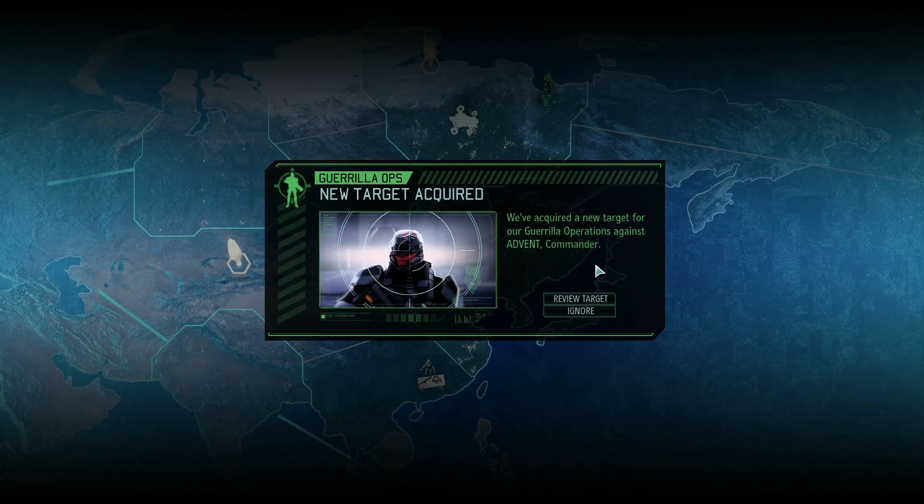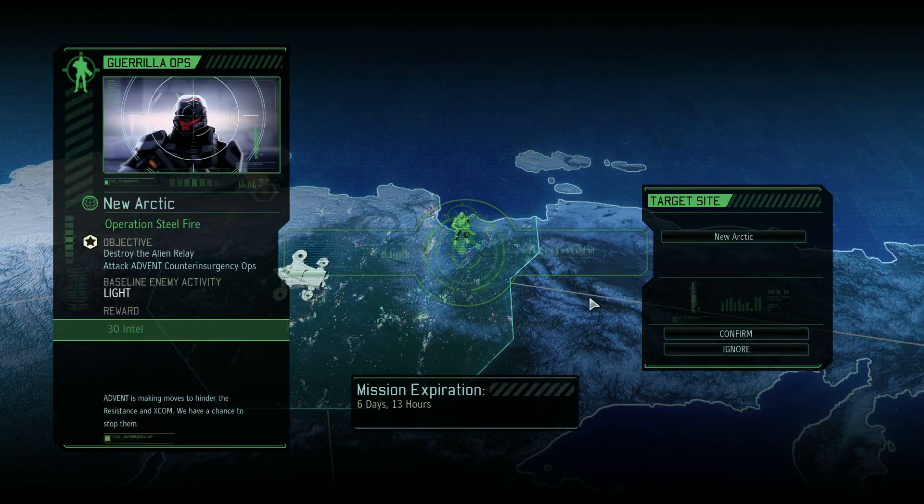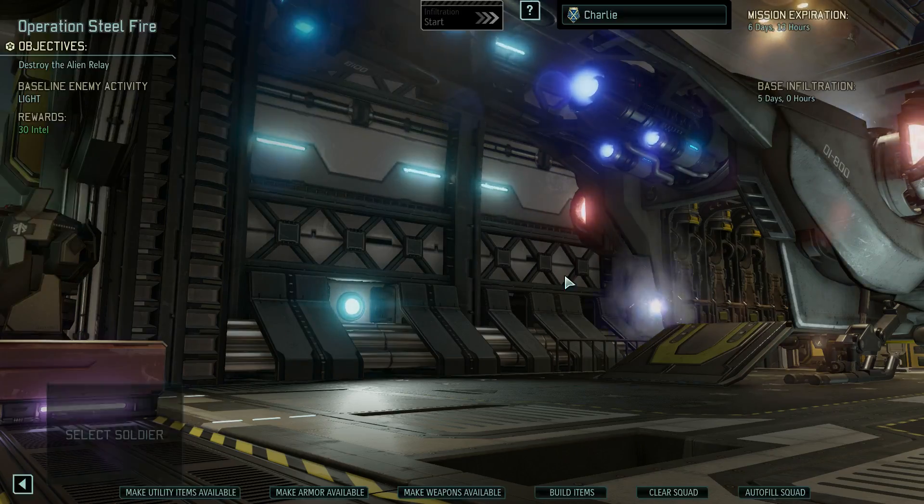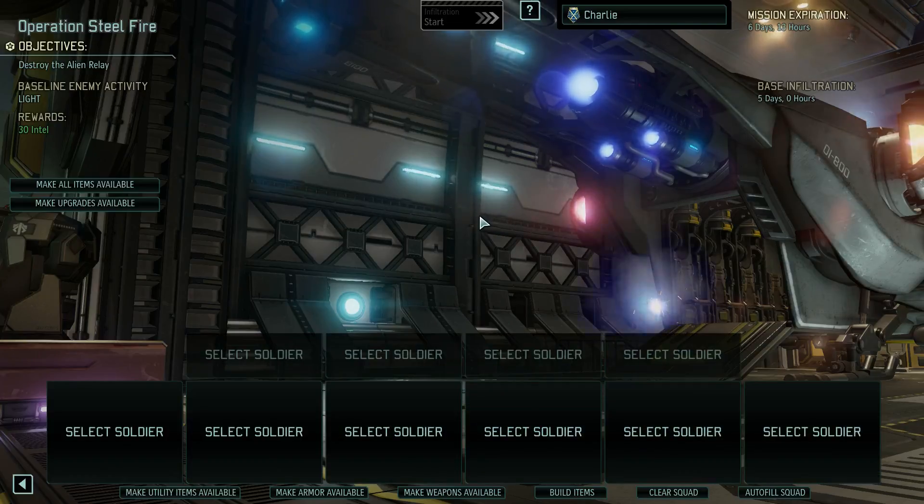We've acquired a new target for guerrilla ops — six days, 13 hours. I can do that. It counters a hidden dark event: destroy the alien relay, attack Advent, counter insurgency ops. If we send five people on this, we could probably get the activity down to very light or extremely light. We could probably afford to do this.